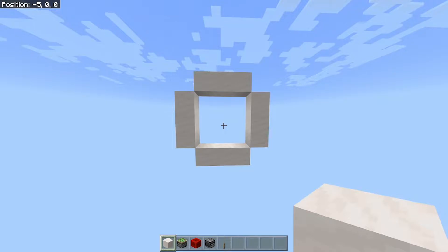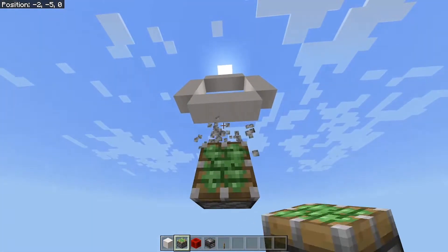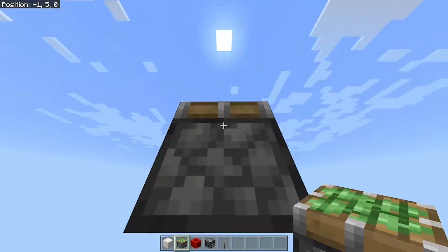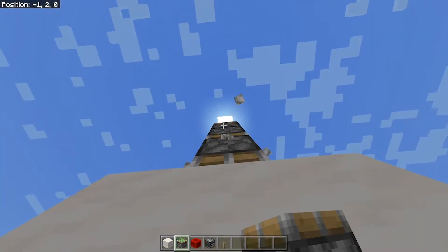Okay, so the door is going to be right here. We're going to start with the piston layout — two pistons on the bottom, sticky pistons facing up, and then two more on the top, basically mirrored. There we go.